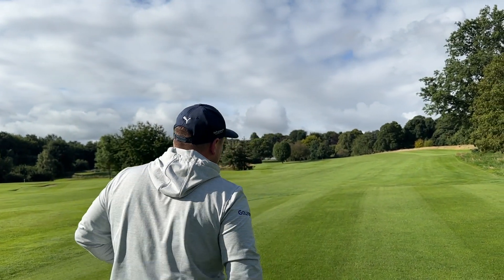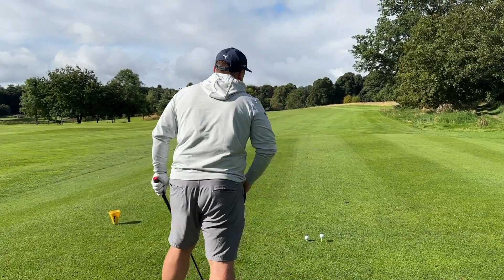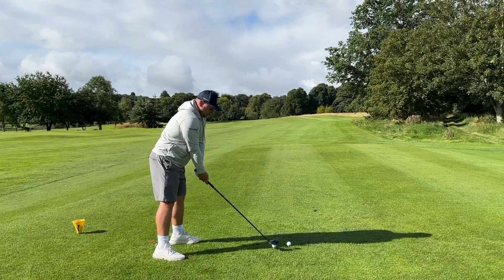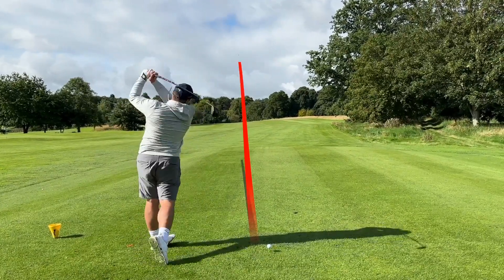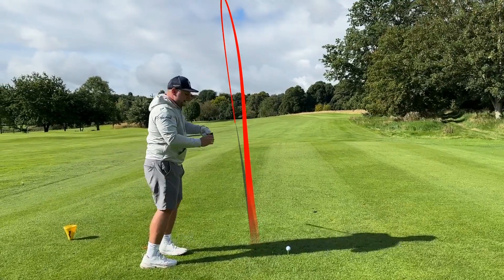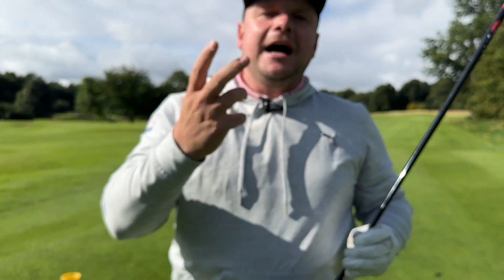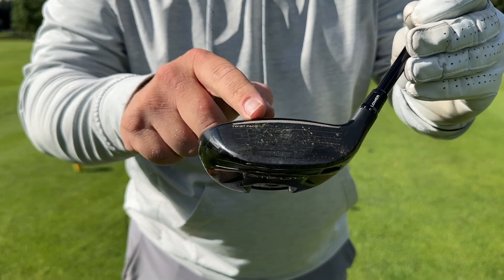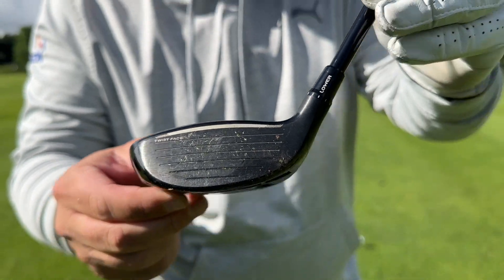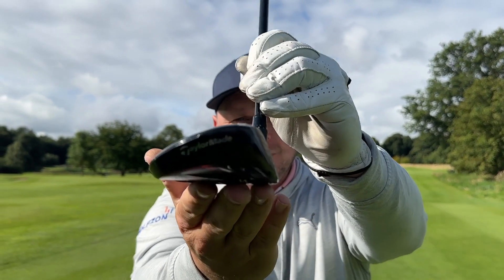We're not trying to hit down on the fairway wood like we would with an iron, and we're not trying to take a big divot. We're just trying to get a nice ball flight at a mid-trajectory — that's the key. You can see the strike location on the head here; moisture on the ball gives great feedback. If you tee it too high, you'll see the strike moving toward the toe or heel. Tee it lower to get a more central strike. Compression with a fairway wood doesn't mean hitting down hard — you can hit a nice compressed fairway wood with a good static loft.